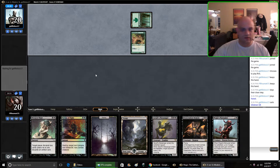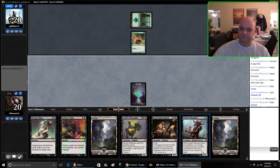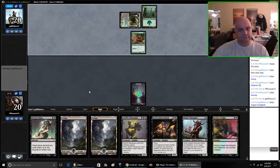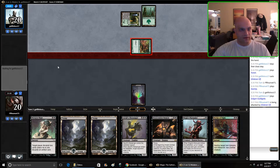Glistener Elf. We're in the just-for-fun room, just making sure. Green-black in fact. Maybe our opponent will tap out for a pump spell now. I doubt it. Maybe he's loco like his name implies.